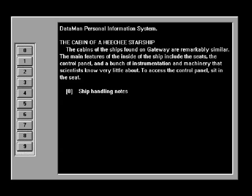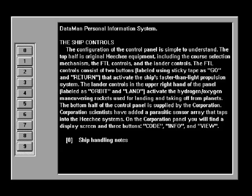I like how they're very forthright about this — they're aware that they don't actually know what's going on here, and they're just sending you on basically a lottery, and they hope that you'll come back with something useful. To access the control panel, sit in the seat. The ship controls: the configuration of the control panel is simple to understand. The top half is original Heechee equipment, including the course selection mechanism, the FTL controls, and the lander controls. The FTL controls consist of two buttons labeled using sticky tape as 'go' and 'return.' That seems cheap — I'm not sure why they would use sticky tape, but there you go.